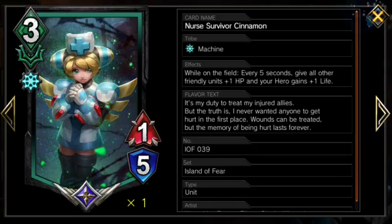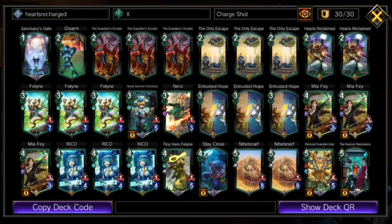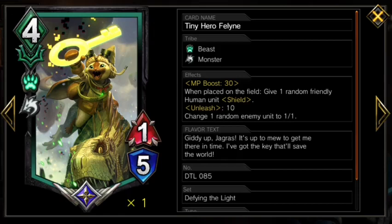Just be ready to buff her or to lose her. Next we have one Nero, who is the first card to take advantage of the multi-tribal theme we have going. Being Unleashed 20 and needing a bit of setup is why he's only a 1-of, but for a 3 MP unit he is a ton of value, and is the best way to finish setting up our board before we pop off. Nero really helps with comebacks, just like our next card, Tiny Hero Feline. Feline is actually good at any time of the game, but can really secure a win any time its Unleash activates.